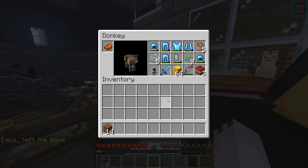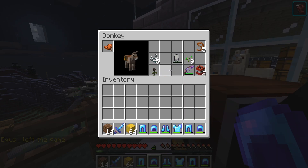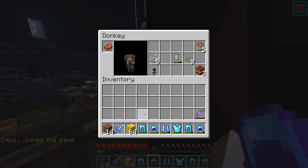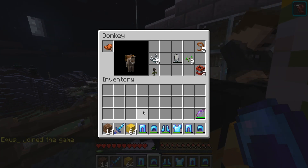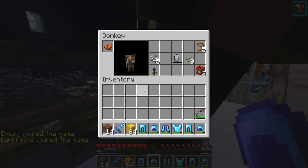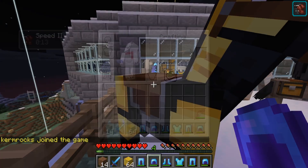Once I disconnect, the donkey disconnects with me, and you can take items out of the chest. Take them out now — I took out all my things. Then when I come back, the donkey comes back into the game with me with all the items still in it.